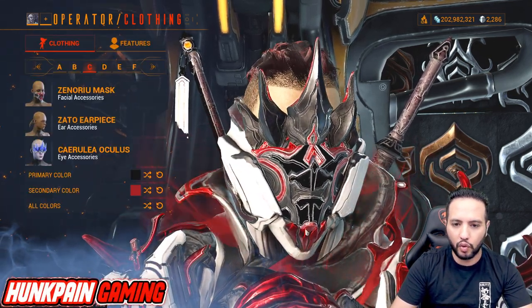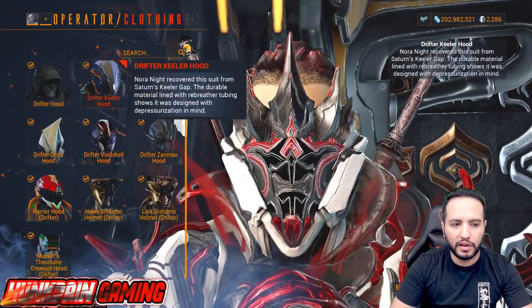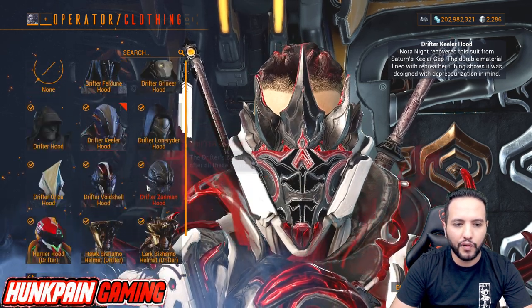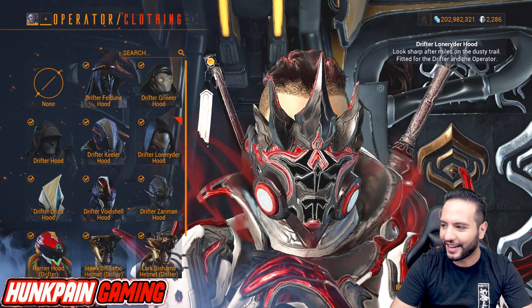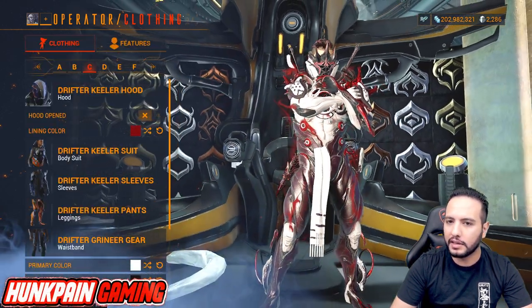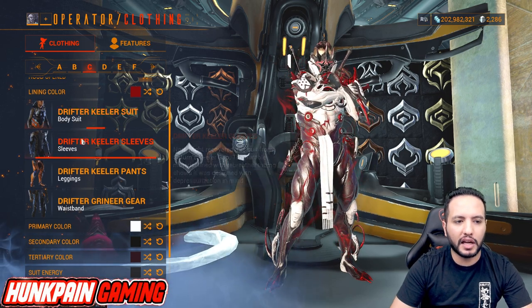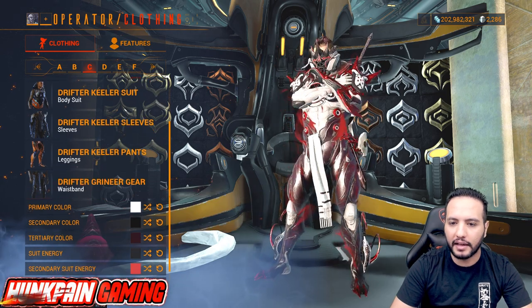Moving to the transference suit: if you don't want the Drifter Killer Hood and want something a bit spicy, you can use this one — it gives you like a gas mask effect. But I'm going to stick with the Drifter Killer Hood since it still gives a good design on the sides. Drifter Killer Suit, Drifter Killer Sleeves, Drifter Killer Pants, and Drifter Greener Head.